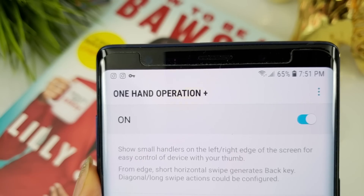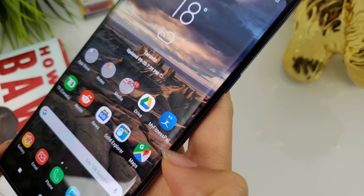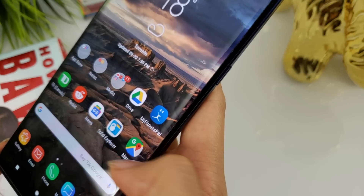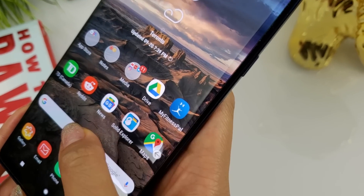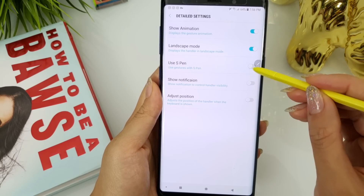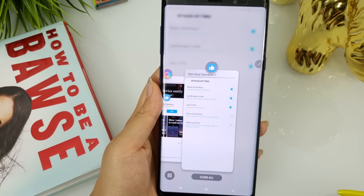One Hand Operation Plus received some nice tweaks as well. There is now an arrow animation that appears when a gesture is registered. You can turn it off if you're not a fan of it — I personally like it and it should help reduce the number of gesture mistakes. They also added an option which allows Note device users to turn on or off whether they want the S Pen to activate the navigation gestures.